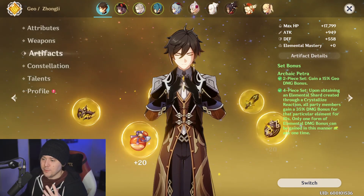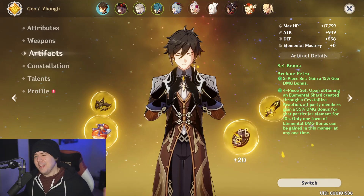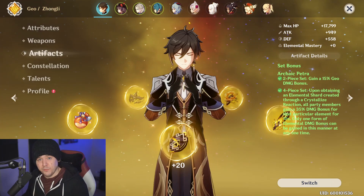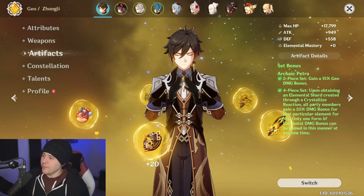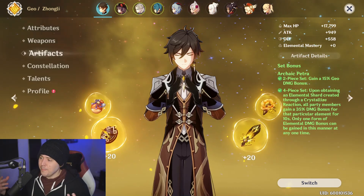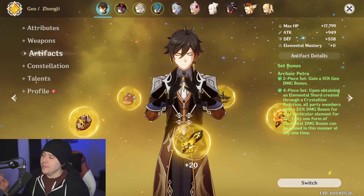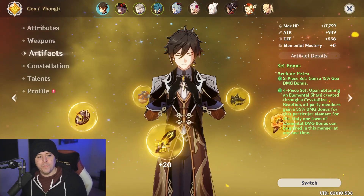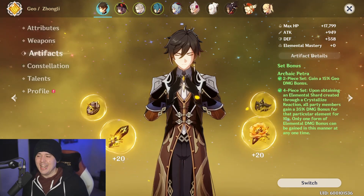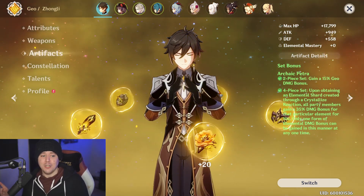What if I told you this new set's two-piece bonus - probably the worst part - is HP 20%. Zhongli can still make use of that since it adds damage to his elemental burst, normal attacks, and E, as he scales off HP for bigger shields. But here's the whopper: the four-piece bonus - when an elemental skill hits an opponent, the attack of all nearby party members is increased by 20% and their shield strength is increased by 30% for three seconds.